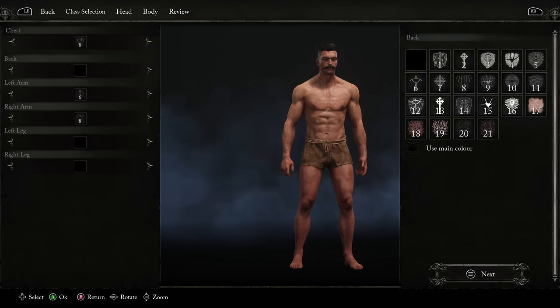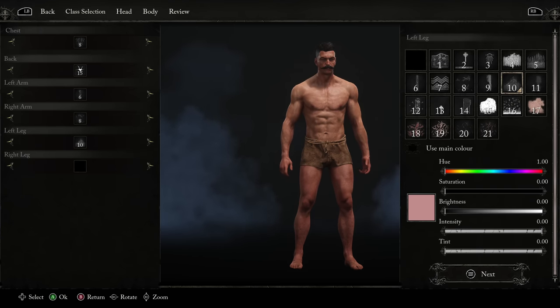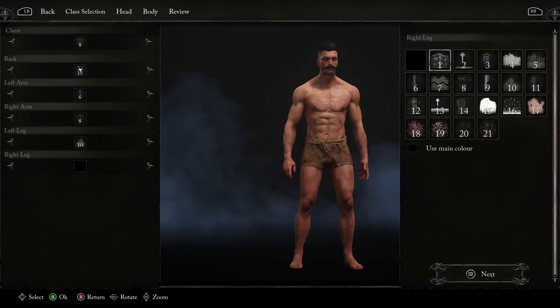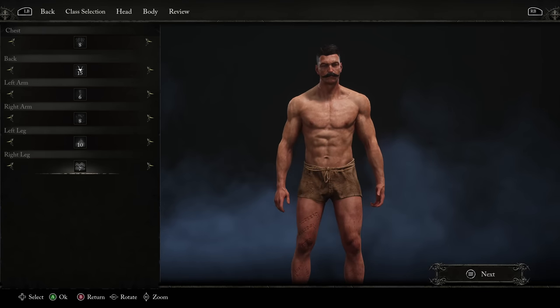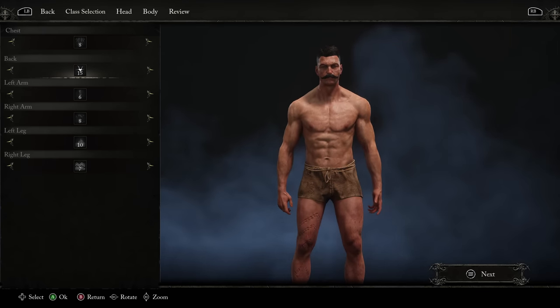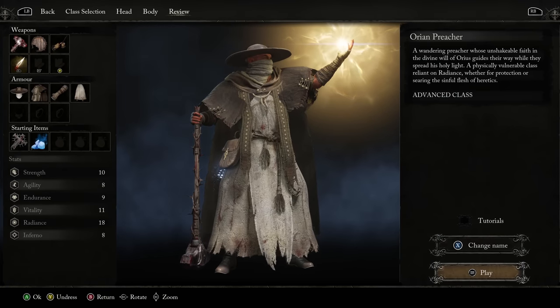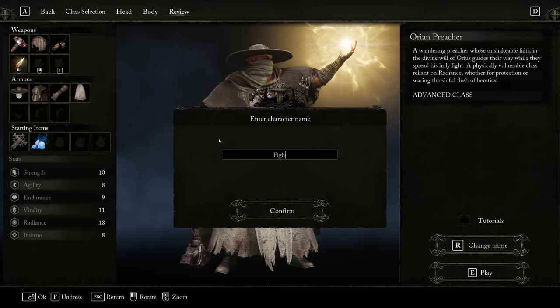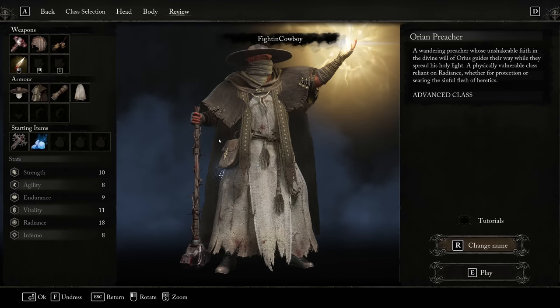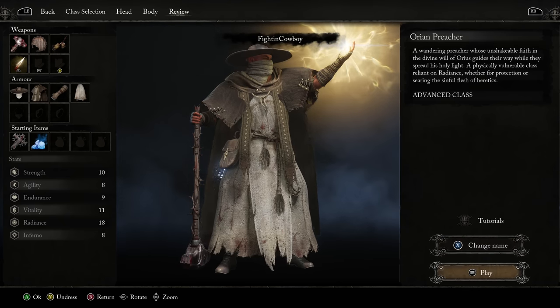Let's get some tattoos on him — we're going to give him that on his back and put some on his legs too. Most of that kind of looks like scars. I think he looks good. He's got a great stash. We should change our name — character name can be Fighting Cowboy. And we will enable the tutorials as well, just so we can address them when they come up.